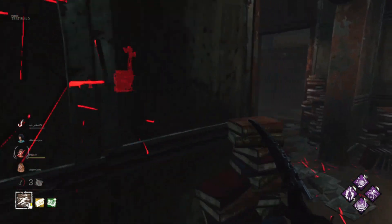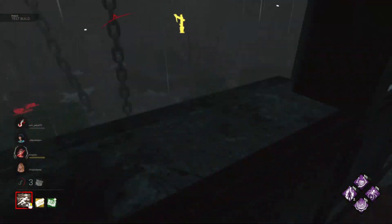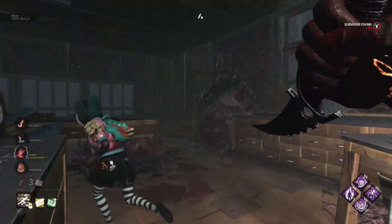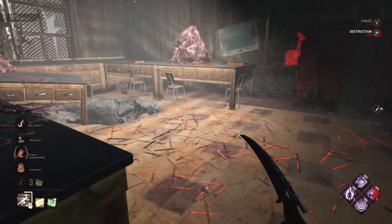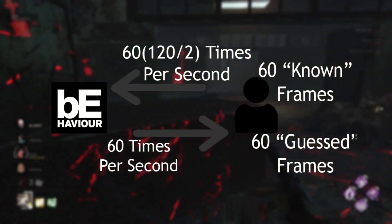After much research, there's only one thing I found that could explain this problem, and it's technically both our and Behaviour's fault. Remember how we talked about the tick rate and how it's tied to the frame rate? This could explain why players on PC with higher frame rates than 60 experience rubber banding.